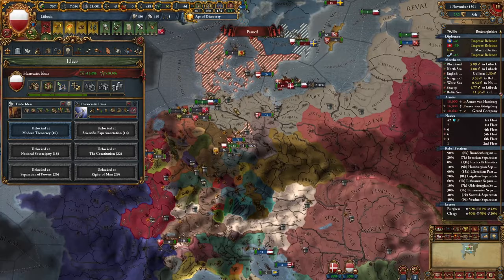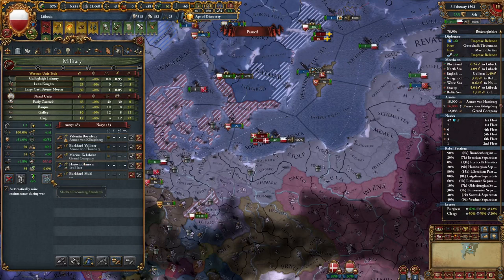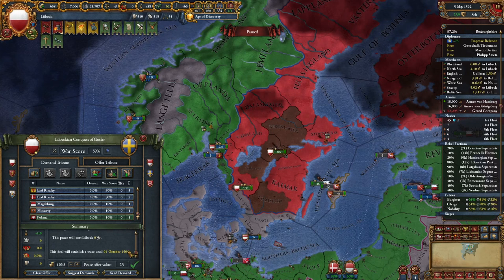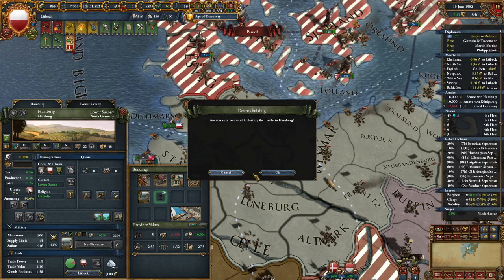We sacked Stockholm for an additional 5% army professionalism which I'll use right away. There's no reason to continue the war with Sweden — I'll just end their alliance with Poland, take a little money, and it will be a short 7-year truce. Let's remove the fort in Hamburg; it doesn't give much use in the farmlands. Minus is willing to surrender — let's cancel their alliances.